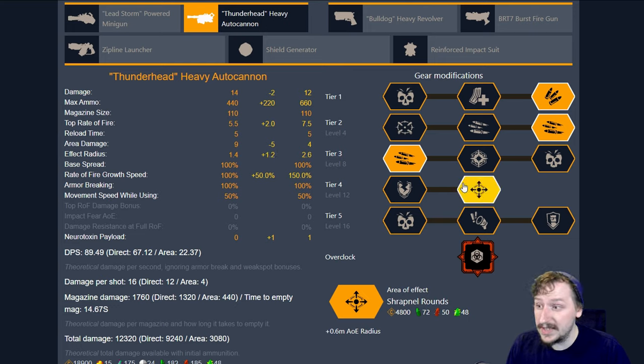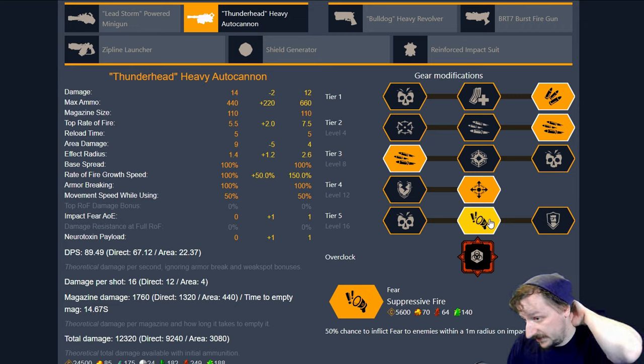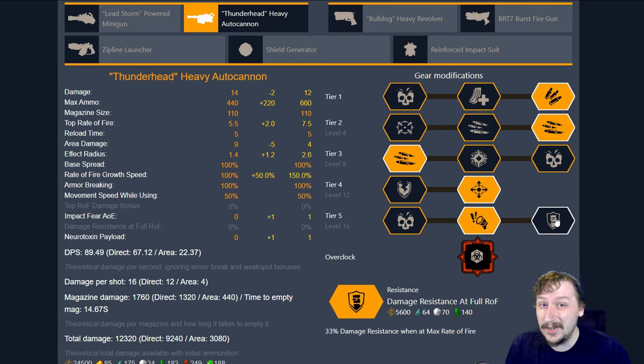In tier four, I go with shrapnel rounds for a bigger AOE so I can splash poison onto enemies more easily. Then I go with suppressive fire in tier five so I can fear enemies whenever they start getting close to me — this is mostly just to protect myself. The other tier five options don't help me as much here: damage resist can help against enemies you don't see coming, but feedback loop doesn't give that much of a damage bonus since we're trying to kill things with the poison.